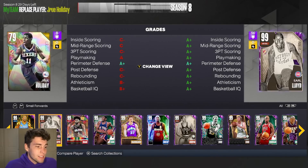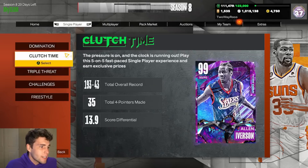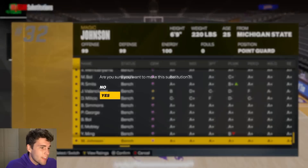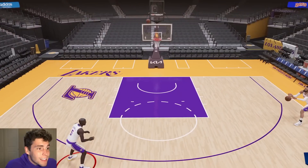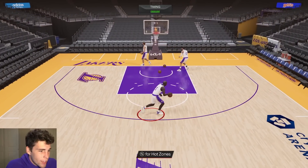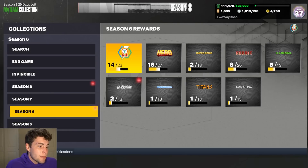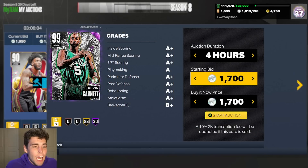KG for 9,000 MT is the guy I need to add to the no-money-spent squad series — he can compete at the highest level. His release is basically the LaMelo base with KG upper on very quick. He's 6'11" at the two. For 10,000 MT, this KG card is absolutely elite, a near must-pick-up. I got him for 9,000 and can sell for 11,900.